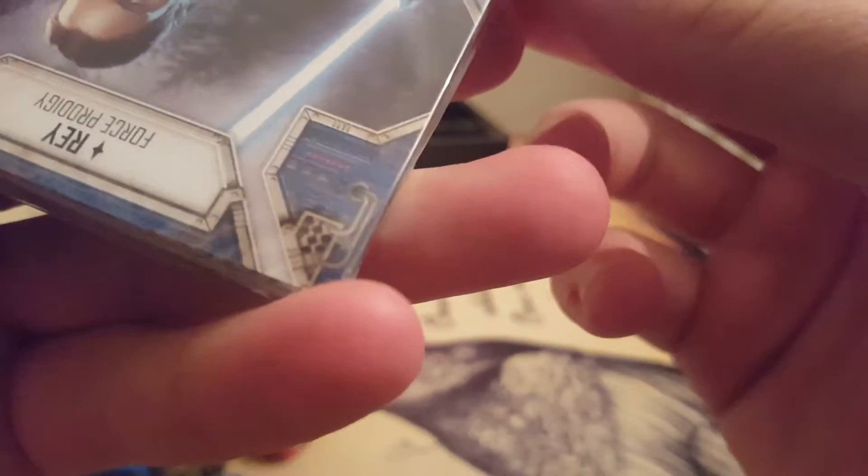Let's see what cards we actually get in this. Where's the little tabs to make it easier to get into? There's got to be one somewhere. Because I've got no nails — I bite them, so I can never get into these things. Get into it one way or another. Excellent, there we go. Let's get rid of the trash while we're doing this.